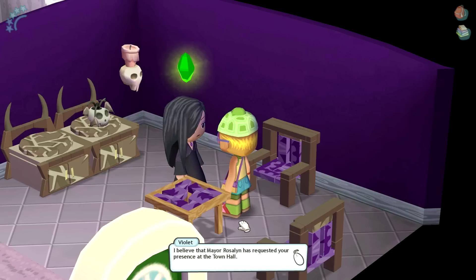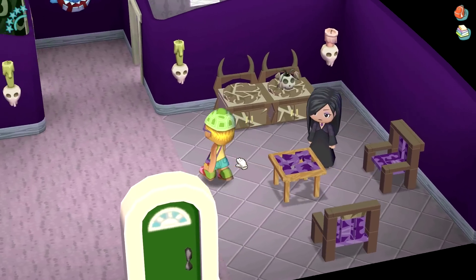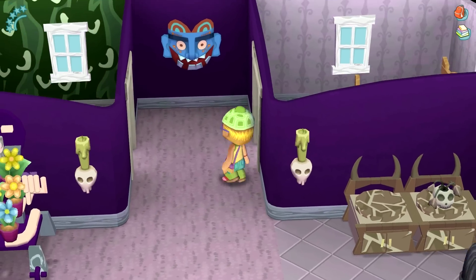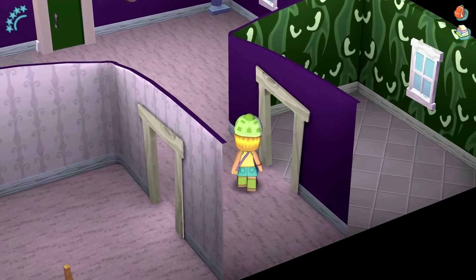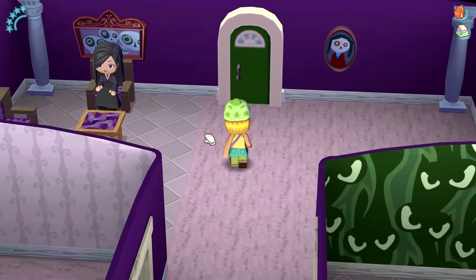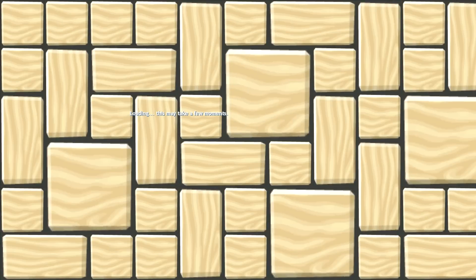Greetings, Pixie. I am known as Violet Nightshade and I live here in Pixel 10. Her name is Nightshade — that is so cool! She tells us that Mayor Rosalind has requested our presence at the Town Hall. What is this? What type of table is that? Whoa! She doesn't actually have that much in her house. Kinda gives me Tim Burton feels in here — I kinda dig it. Mayor Rosalind wants to talk to us. At least I've met one other person.